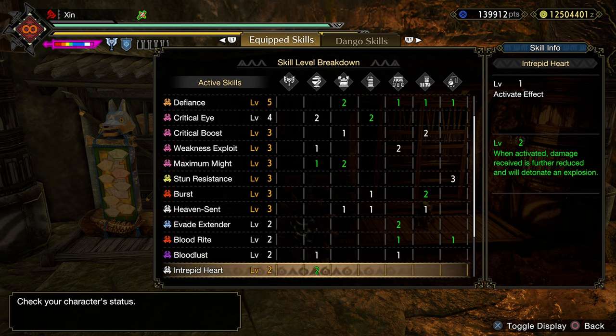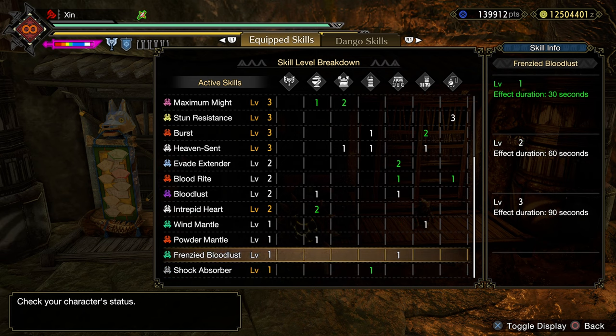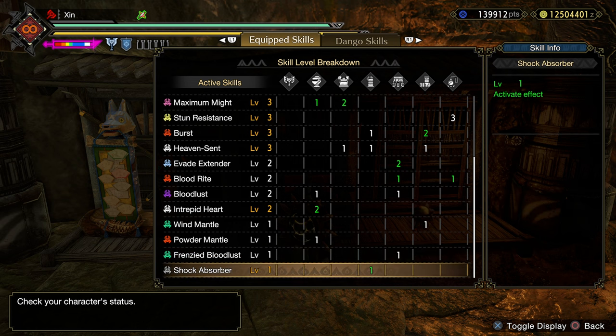Intrepid Heart level 2 — this skill is mandatory when you're playing Heaven Sent. It will allow us to take a free hit as we deal damage to the monster. And with Savage Axe playstyle, it's really easy to build up the gauge for Intrepid Heart. Windmantle, Part Breaker, and Frenzy from Bloodlust all come from the armor or augmentations — they are not mandatory. And finally, Shock Absorber is for multiplayer.